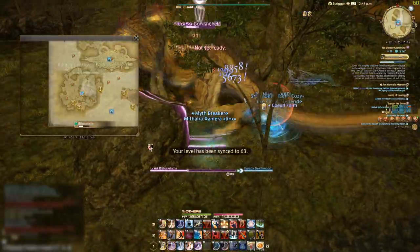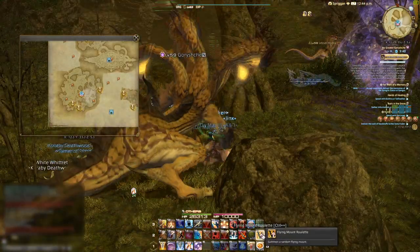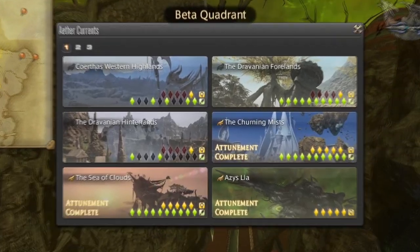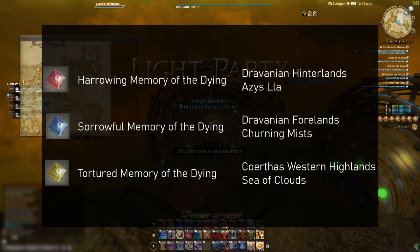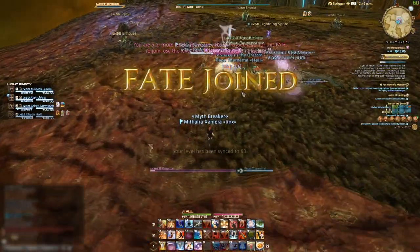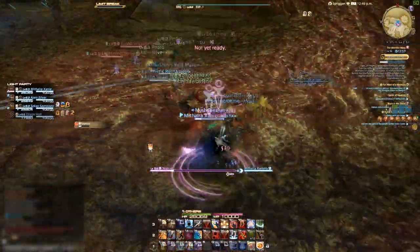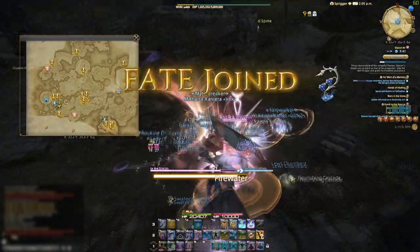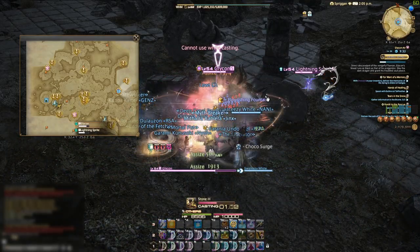The other way to do this is to grind out fates in Heavensward zones. The type of memory fragment is split per zone depending on how high level the zone is. I personally tried in the Sea of Clouds, the Churning Mists, and Azys Lla — maybe that has something to do with the zones I unlocked flying in. You can do fates in the other zones as well, and they line up as you can see on your screen right now. The good thing about Heavensward fates is that a memory fragment is a 100% guaranteed drop as long as you get maximum fate participation rewards. There are a lot of fate trains in these zones, so you should be fine following the herd on your flying mount. You can also collect fragments while doing fates on another job — for example, I wanted the relic weapon upgrade for my dragoon but did the fates as my white mage to get some more experience for that job along the way.